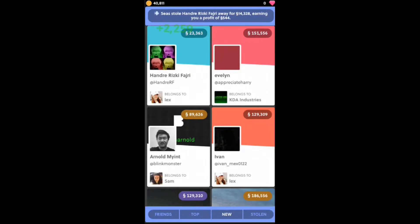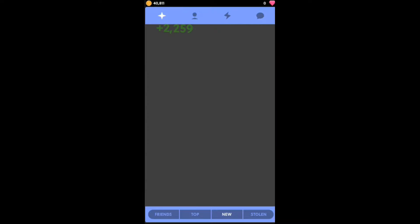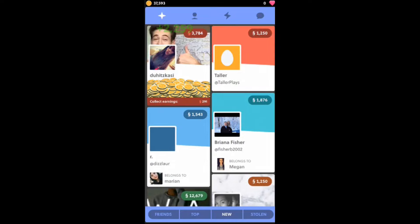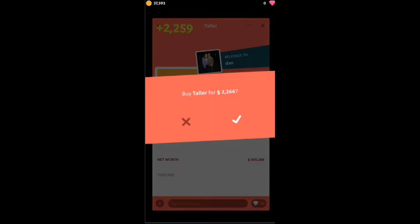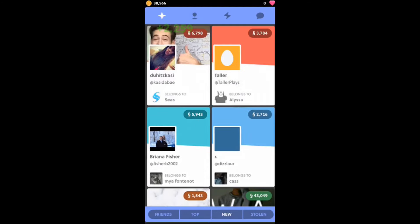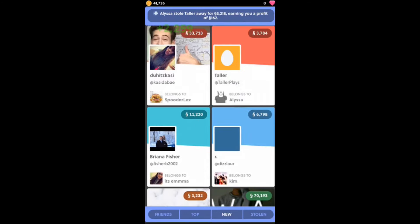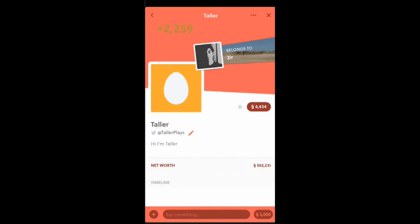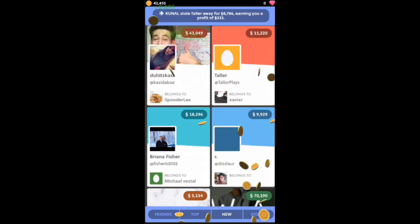...get profit. So it's really easy. Then just go to Top and then New again, and there will be more people. In general, you want the ones with the high net worth and the low cost — like I can just buy this person again, then click Earnings and get profit.